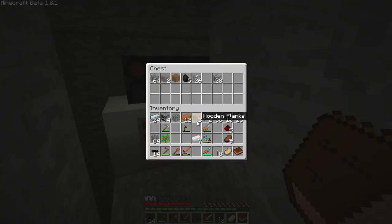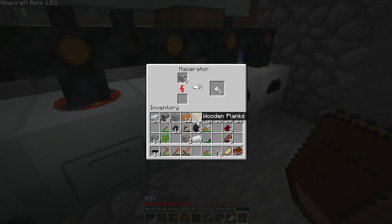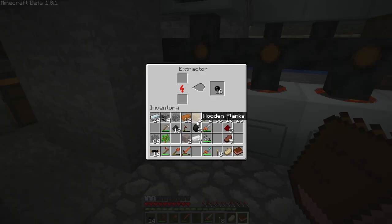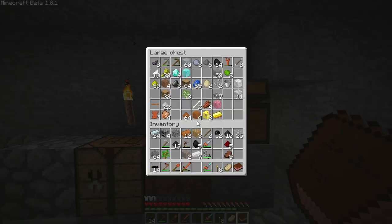26 tin ore - I didn't realize there was so much. And some coal ore as well. We got more rubber from the extractor. We need four machine blocks - do we have that much refined iron? We don't have any refined iron left? God damn it. Seriously? No refined iron.